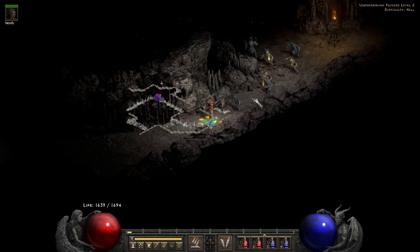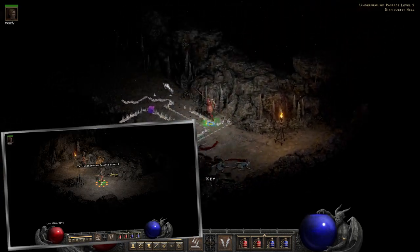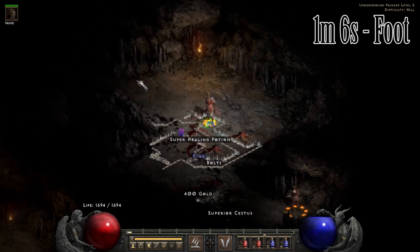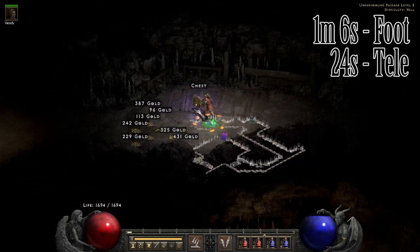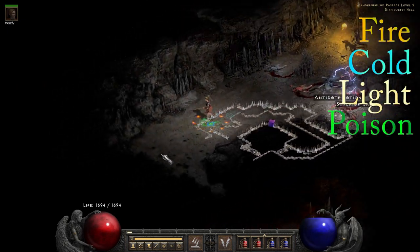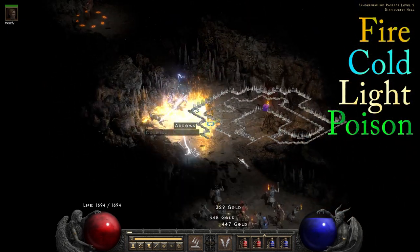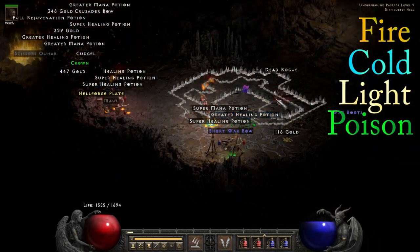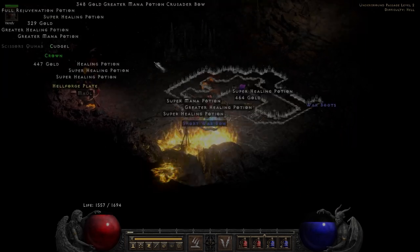The Underground Passage Level 2 doesn't need much explaining since you've all found this place on the way to Dark Wood, but in case you're curious, it took 1 minute and 6 seconds to get here on foot and 24 seconds with teleport. The immunities in this zone are fire, cold, lightning, and poison. With how long it takes to get here and the somewhat lack of density, I would say this zone is probably not worth making the trek unless you're really bored and need a change of scenery.